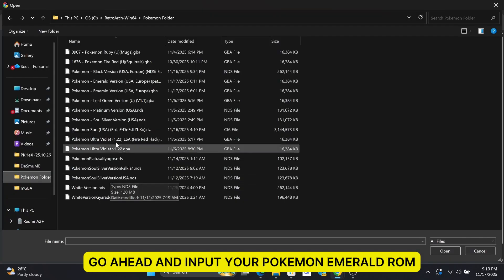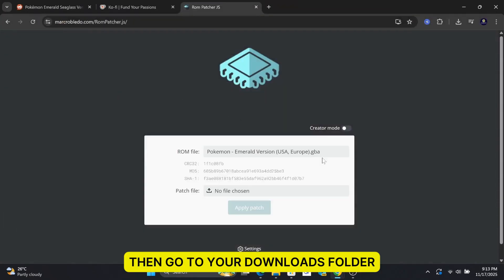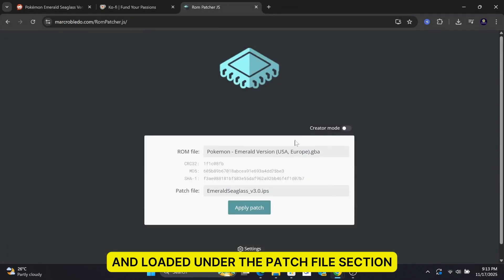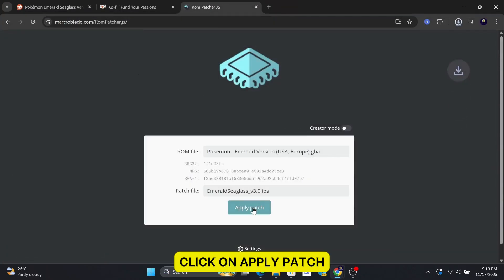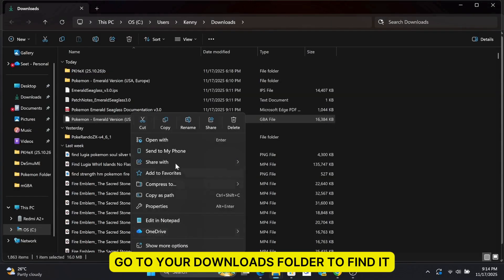Go ahead and input your Pokemon Emerald ROM in the ROM file section. Then, go to your Downloads folder, look for the Emerald Seaglass IPS file, and load it under the Patch File section. Click on Apply Patch. The patch will be applied and downloaded. Go to your Downloads folder to find it.